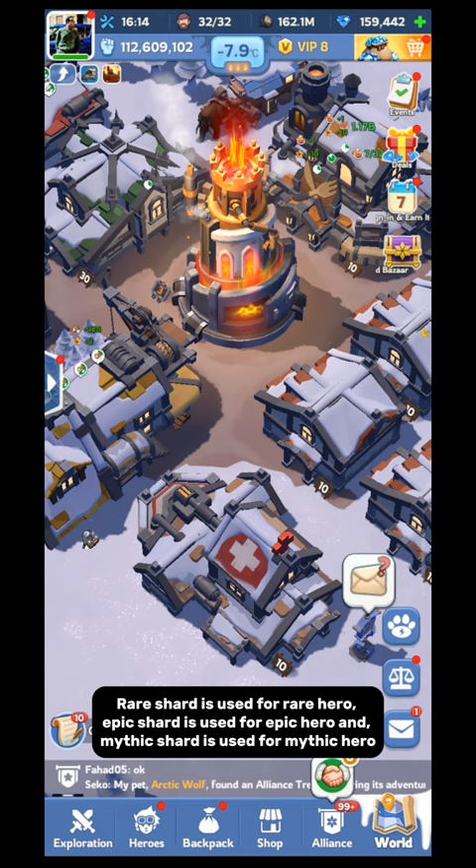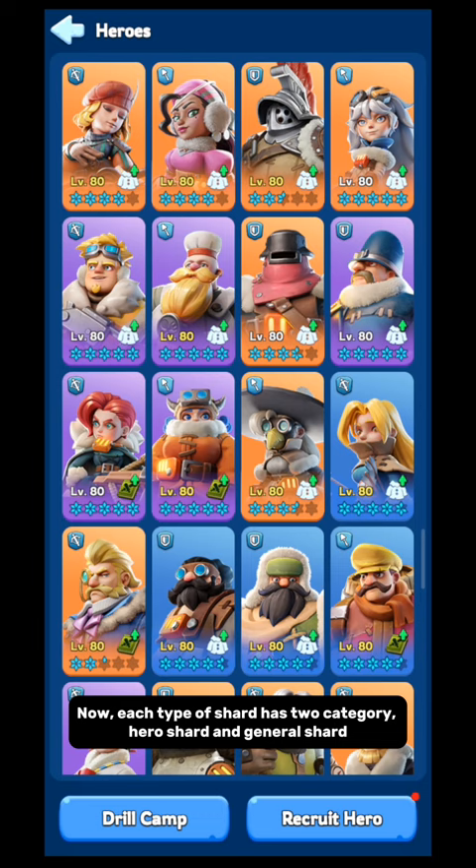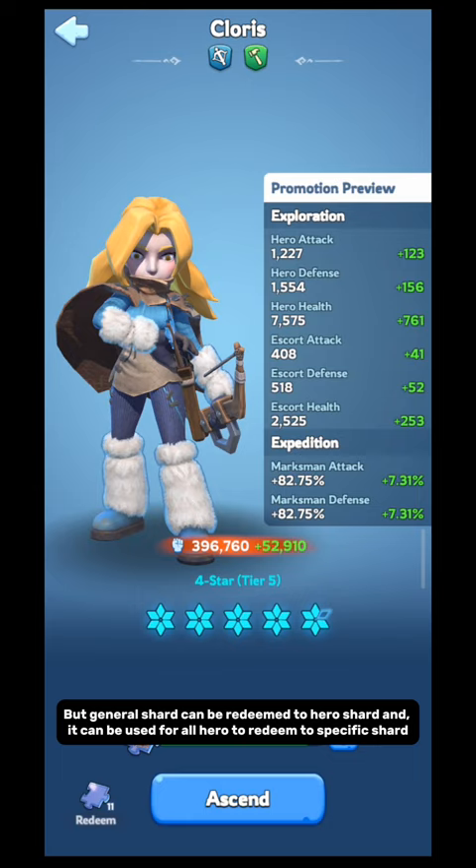Rare shard is used for rare heroes. Epic shard is used for epic heroes and mythic shard is used for mythic heroes. Rare shard is blue in color, epic shard is purple in color, and mythic shard is yellow in color. Now, each type of shard has two categories: hero shard and general shard. Hero shard is used only for a specific hero — like Jesse shard can be used only for Jesse. But general shard can be redeemed to hero shard and it can be used for all heroes to redeem to a specific shard.